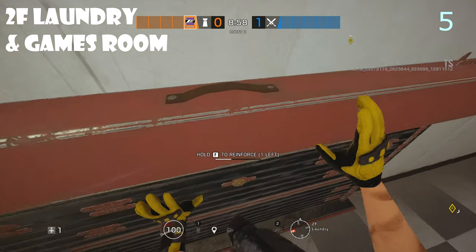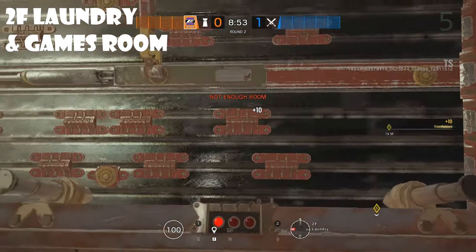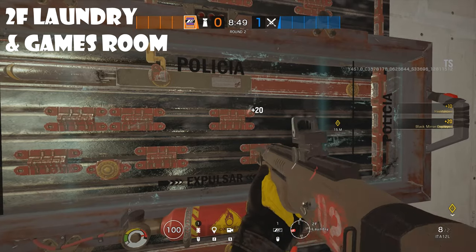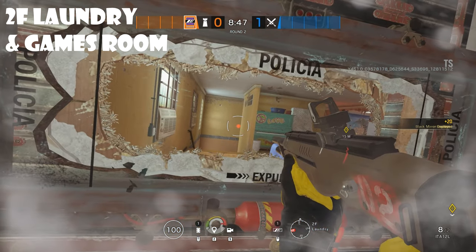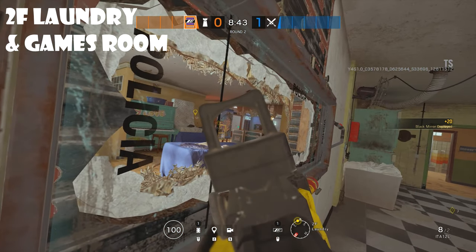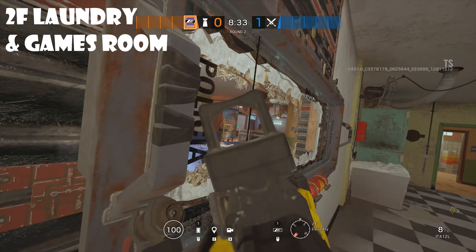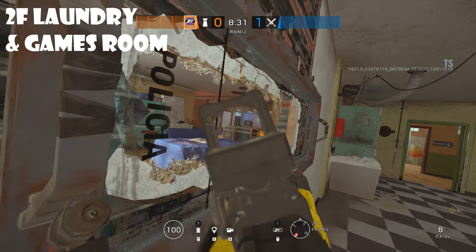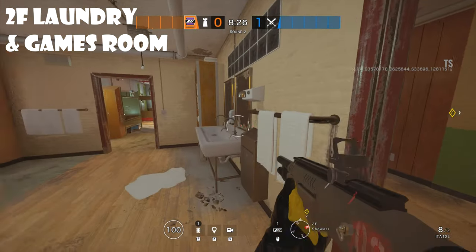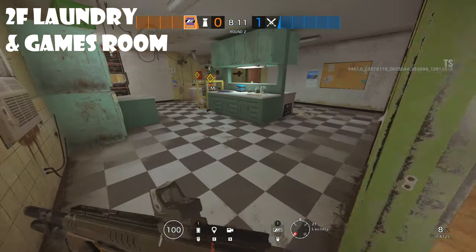Now in the Laundry Room, go ahead and reinforce this left side wall on the eastern side. Put your mirror on top of it - this way you'll be able to watch the stairs as well as the door over there, and then all of B in case the person on the B mirror dies. This way you only have to put one person into B and then you have the rest of your people playing in A.